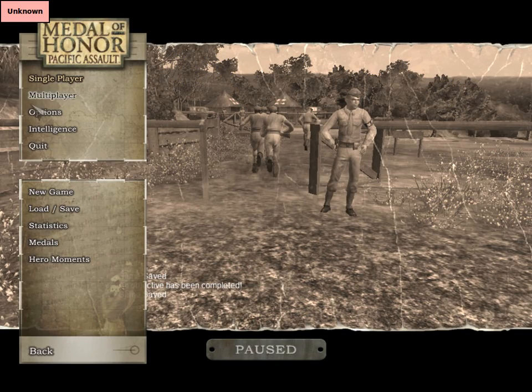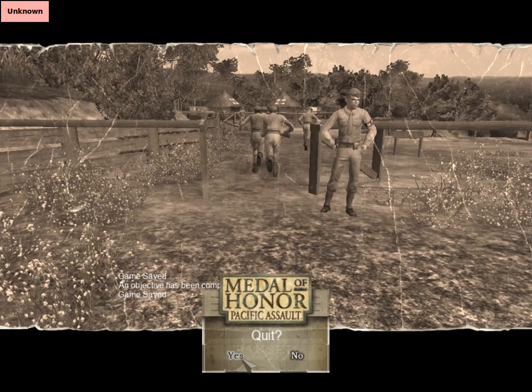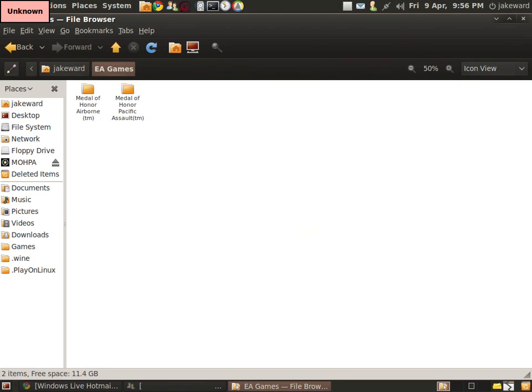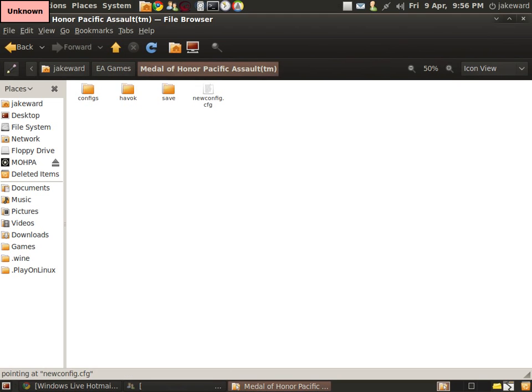Alright, that's the gameplay video then. I'll just quickly show you what you have to do. EA Games, there. Pacific Assault. There's a new config — config.config. Double click it and it'll open.